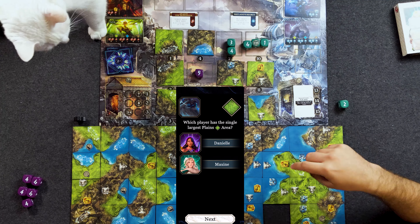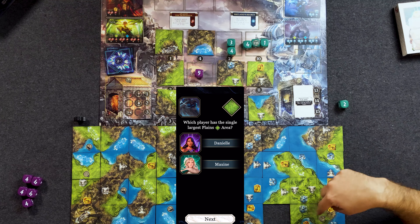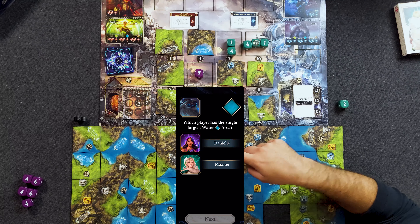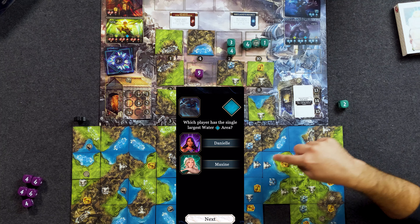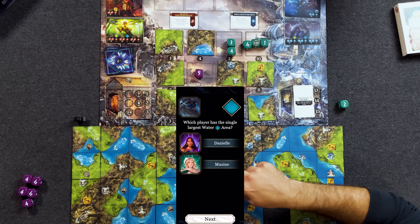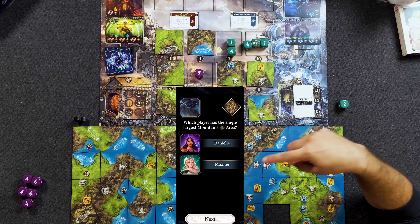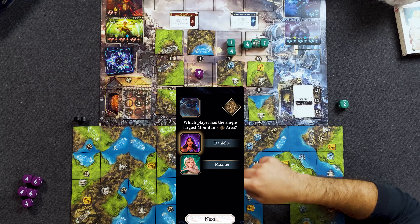The single largest plains area — seven to four. Single largest water area — ten to seven. And the single largest mountains area — six to three. The first direct clash of gods is upon us — an epic battle is sure to ensue. Which player has the most Greek faction symbols? I have ten; you have two. Which player has the most Viking symbols? I would have had three if you didn't make me cover mine up.